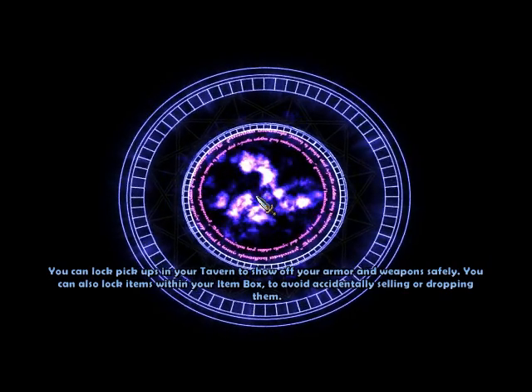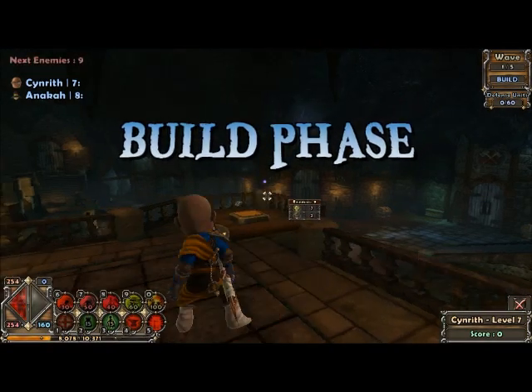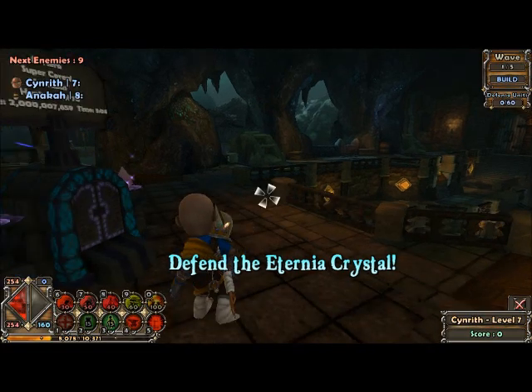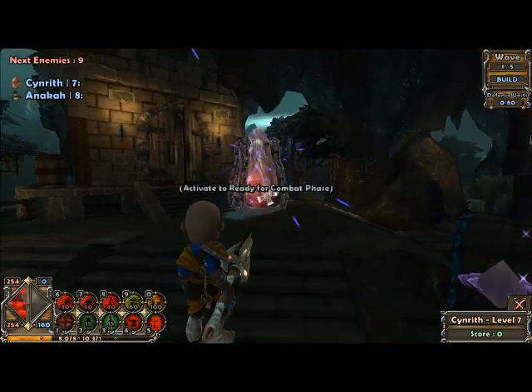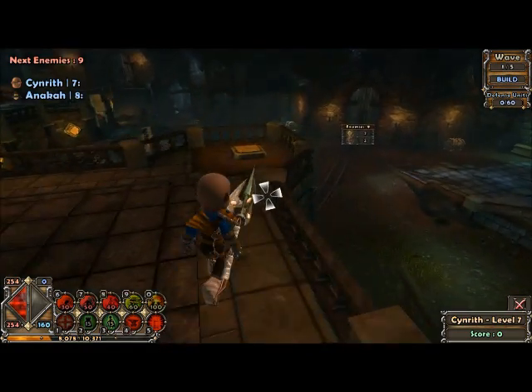We're playing the very first level — start at the start. Our goal is to keep this thing alive. To do so, we have a number of towers and stuff we can place to destroy the advancing enemy.